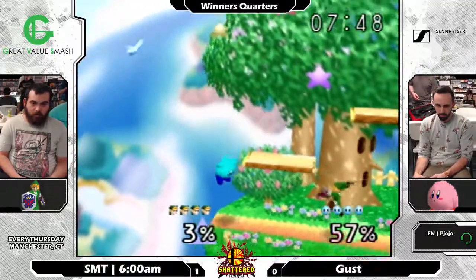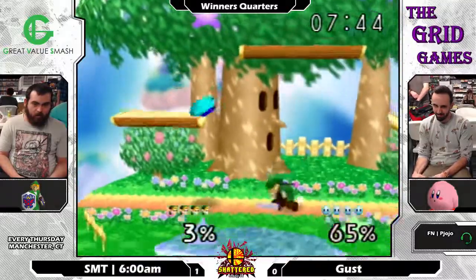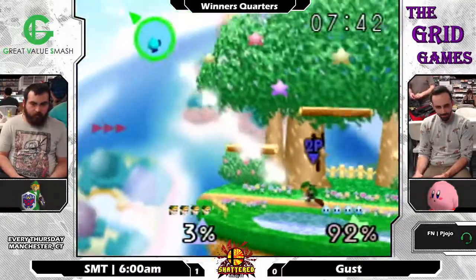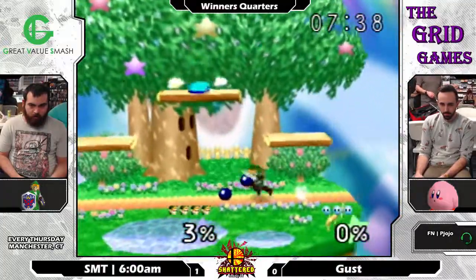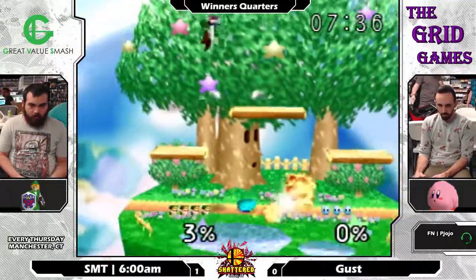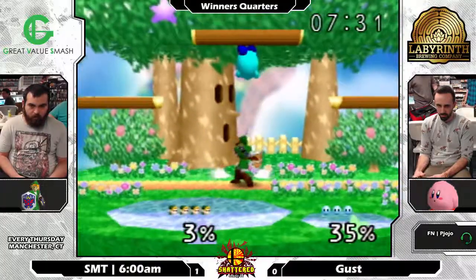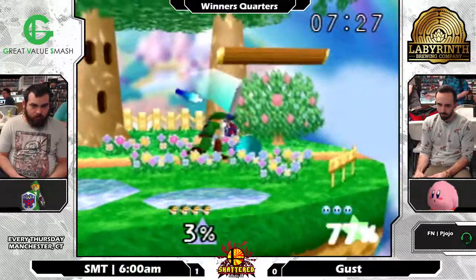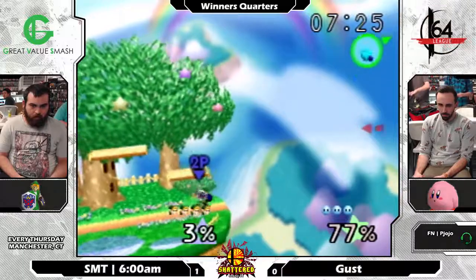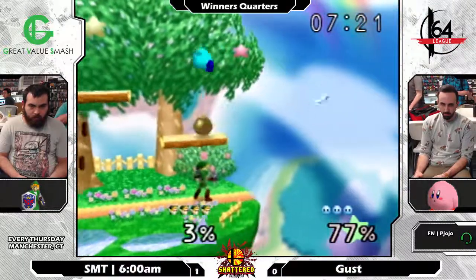One thing that I've noticed Gust doing is that he's very consistently been recovering to the side platform, and 6 AM has just been taking advantage of that by throwing boomerangs right over there to block him. Bomb going up into the air — and down it goes — leading to an early 28%. Good down air from Gust to keep himself out of the boomerang's hitbox.